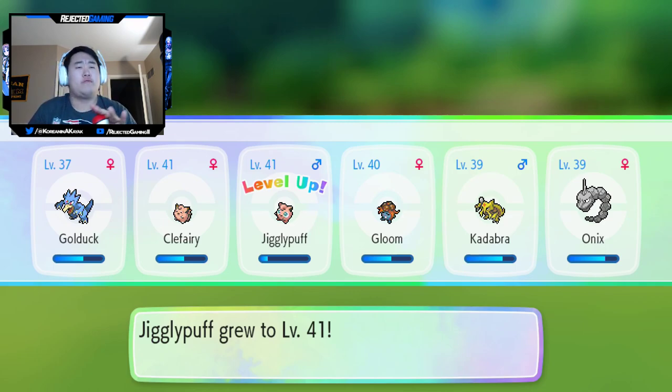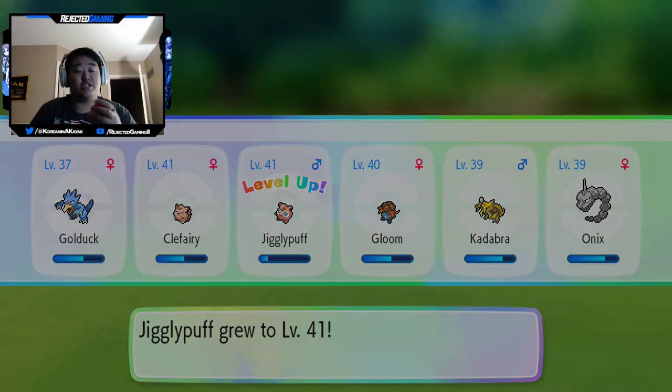We got new evolutions, all sorts of stuff. We'll go over the Pokédex entries, and we'll also talk about the craziness that was finding a shiny Growlithe.